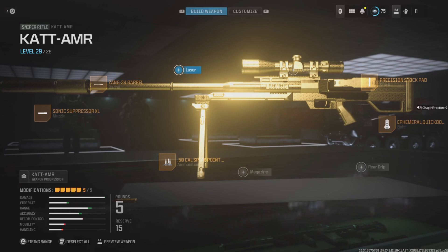If you want to use a sniper, I highly recommend this build for the KATT. Put on the Sonic Suppressor XL, Zang 34 Barrel, Spire Point Rounds, Precision Stock Pad, and the Ephemeral Quick Bolt. It's not the fastest sniper, but it will down anybody at any range with a headshot and will break armor anywhere else on the body, downing them with another shot. Feels really good — best at long range but you can use it closer, though it can be a little slow.